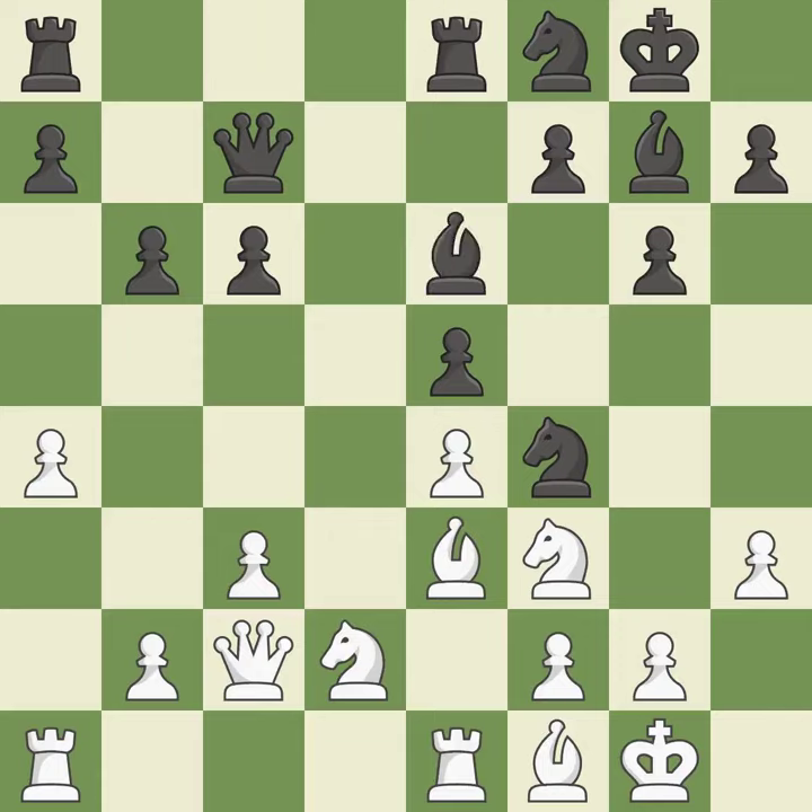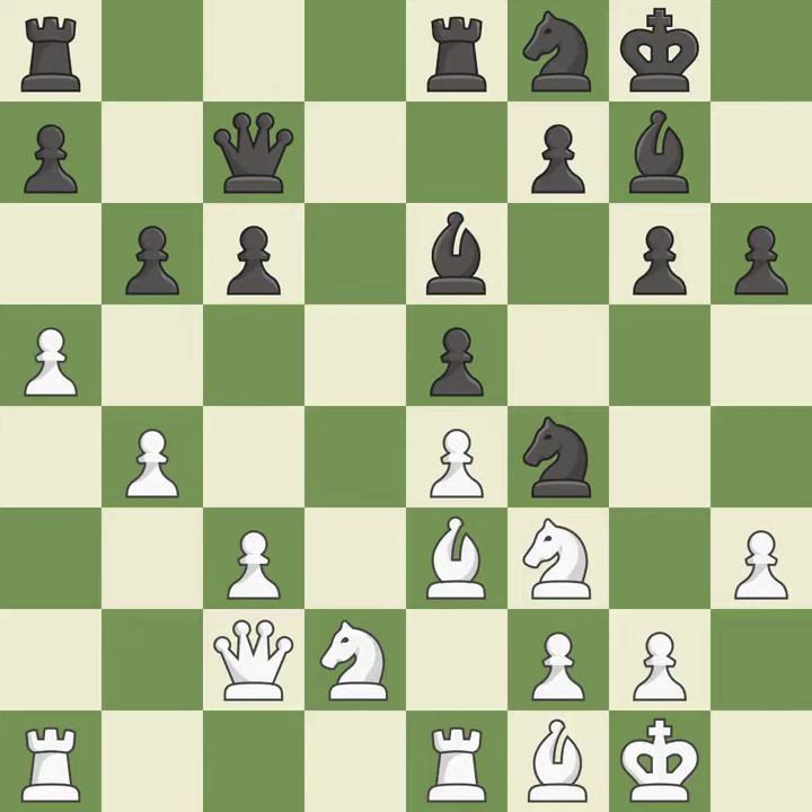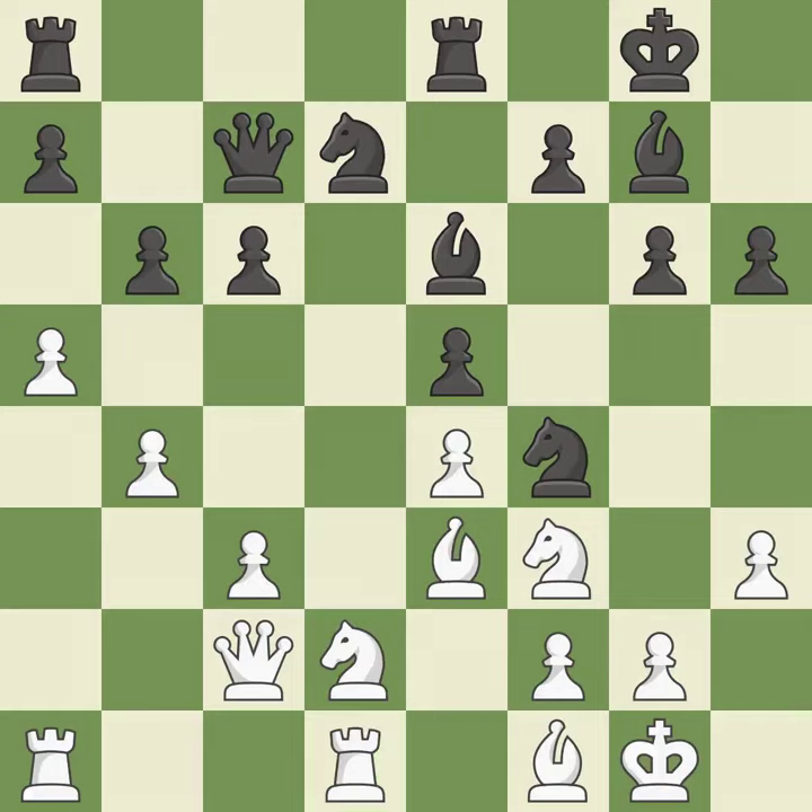The game was close to equal, but now white has the advantage — it is an inaccuracy. The best choice is this one — perfectly on point. A solid choice. This requires an open file, a typical technique for rook activation.